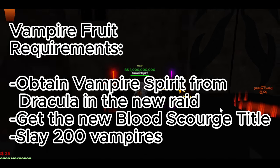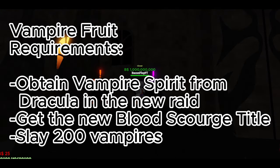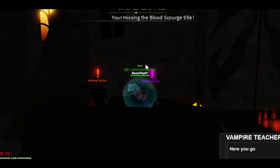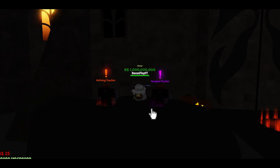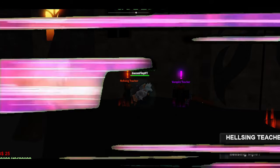To get the new vampire fruit, the requirements are: obtaining the Vampire Spirit from the new Dracula raid, which is easy to get; killing 200 vampires, which can be found in the new raid; and finally having the new Blood Scourge title, which could take a while — I had to spend over 1,000 gems to get it. Then you talk to the trainers to get your rewards. You can also check your progress on blood bags and vampires killed by talking to the teachers.